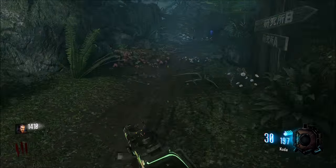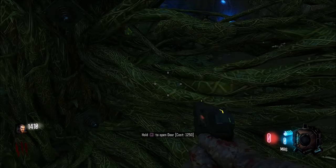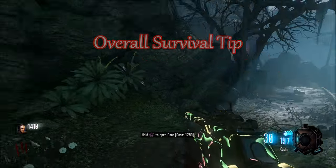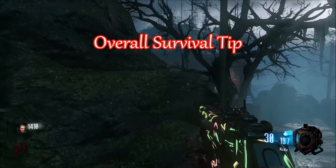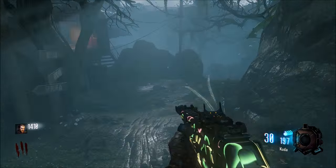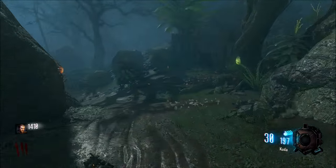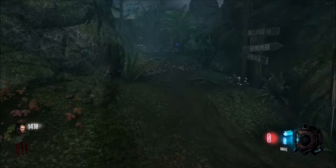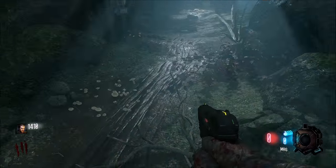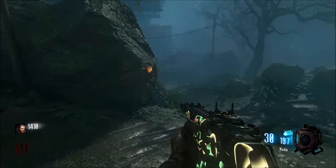Again, my advice whether you're solo or co-op — leave this door closed. It helps so much because they will not come down from there and they won't come from over here. Pretty much you can just sit right here and have everybody line up shots. It's a nice little spot. And if you have the wonder weapon, shoot the ground and have them walk into it — nice little easy spot.